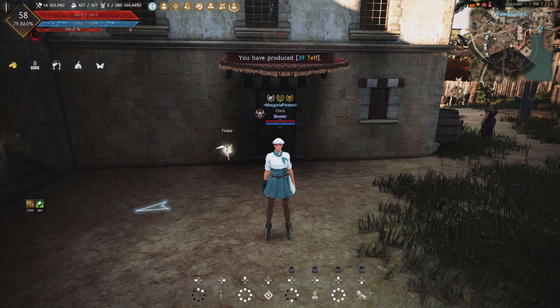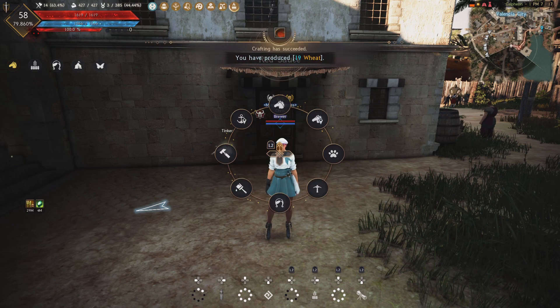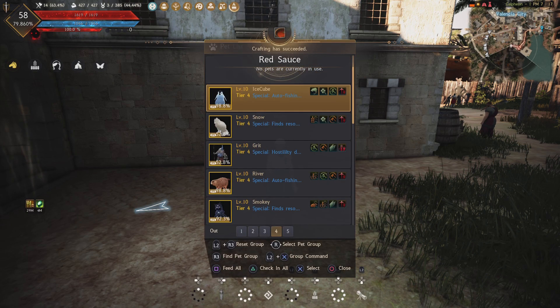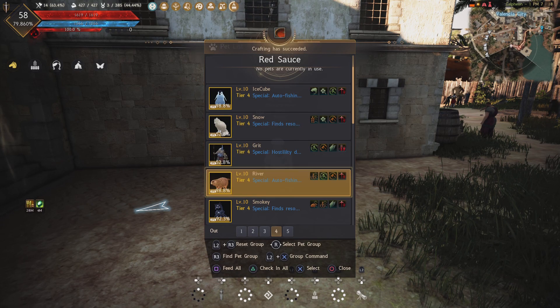Hey guys, we're going to do a quick little how-to on the pet group function we just got on console. So what it is, you can put pets in groups. Why you want to put pets in groups is because some pets have gathering, some pets have combat.